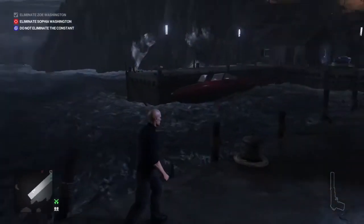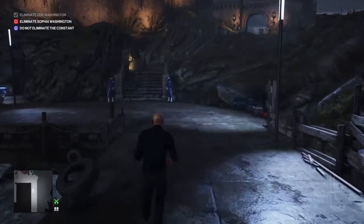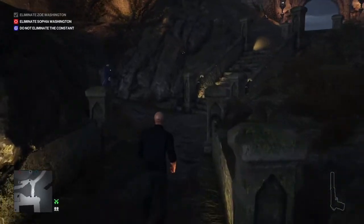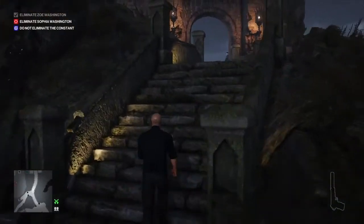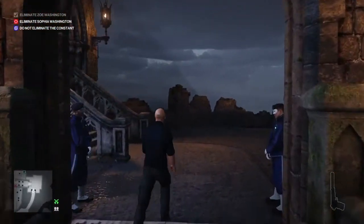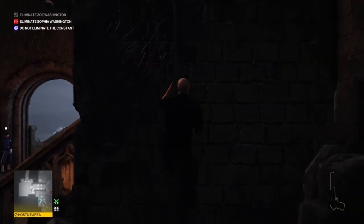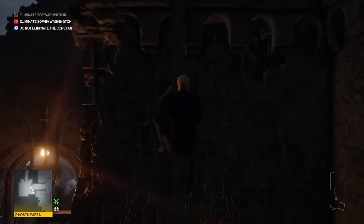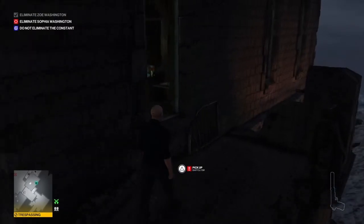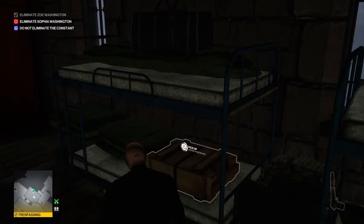Right from the start, the first thing we're going to do is retrieve our lethal poison vial, and that is up at the gatehouse — which is also where we have an opportunity to take out the surveillance system, as we have done in many of these challenges. We're going to make our way up towards the main entrance to the castle, past the entrance stairs, up the drain pipe, and into the security room just to our right.